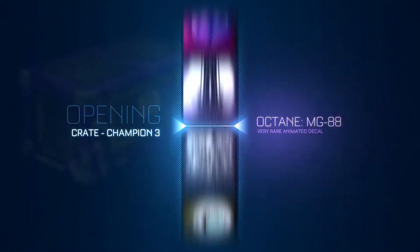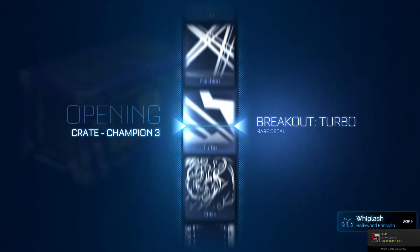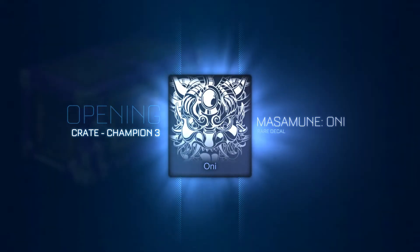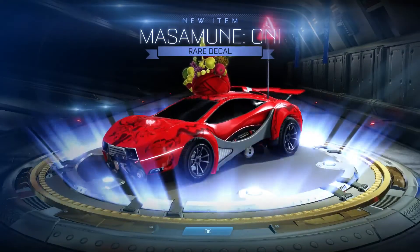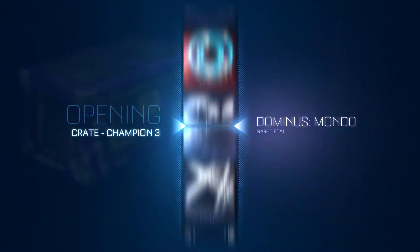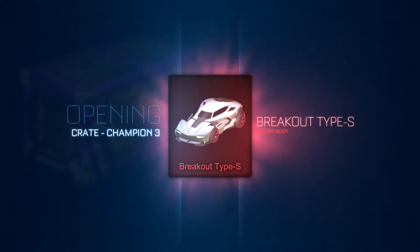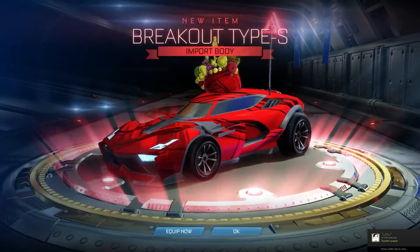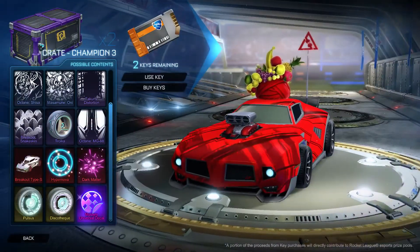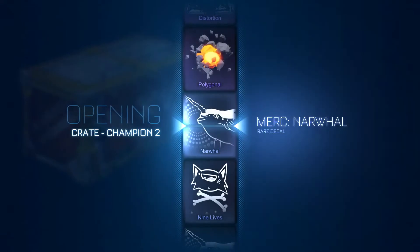Come on something good — not the Mondo, no one likes the Mondo. I've seen two mystery decals and nothing else. Come on mystery decal, you know you want to. No, that's not what I want — nothing like certified and painted though, I will take it. Guys we've got one crate left after this — this has to be a mystery decal. Breakout Type S — I'll take it, it's an import, good for trade-ups. I don't really like the Breakout Type S but right, last crate.